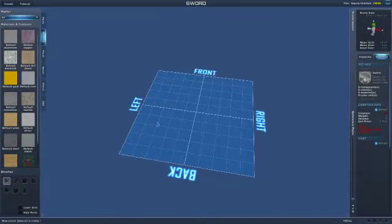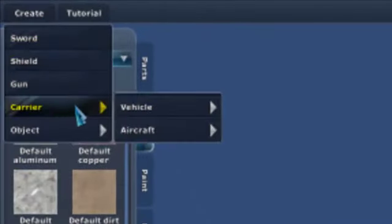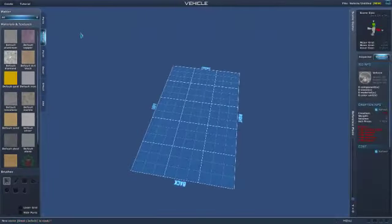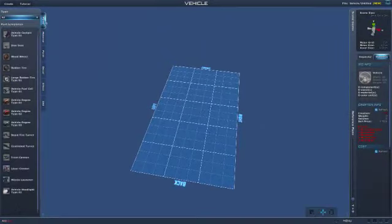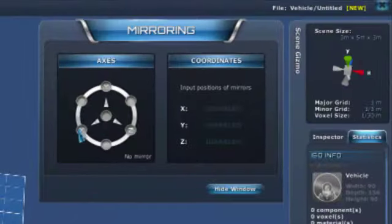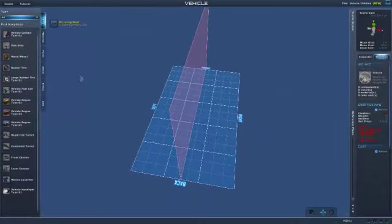I'm in build mode for this, so first of all we have to select the kind of thing we're going to make. This is going to be a small vehicle, and now we select the parts from the parts list. Engines and wheels and so on. Now this little menu is very important — it's rather hidden away in the bottom corner. We're selecting the mirroring tool and we're going to select the x-axis.